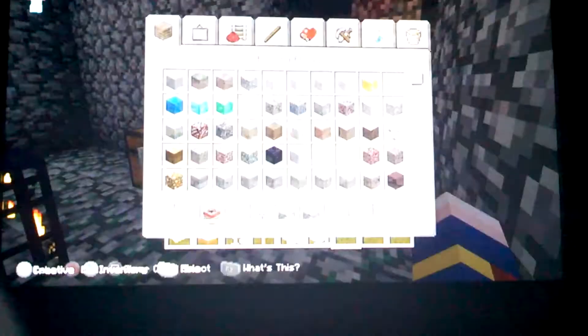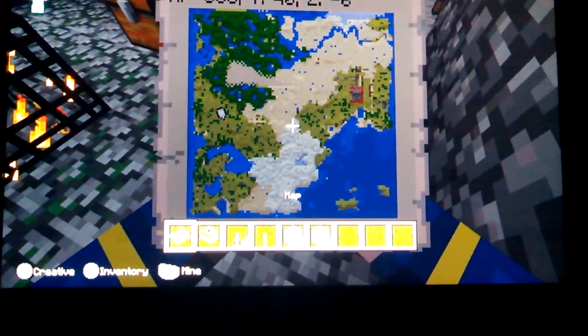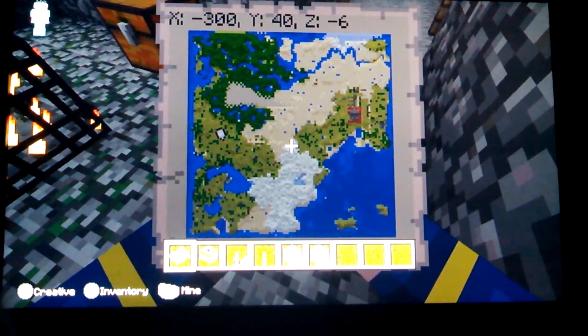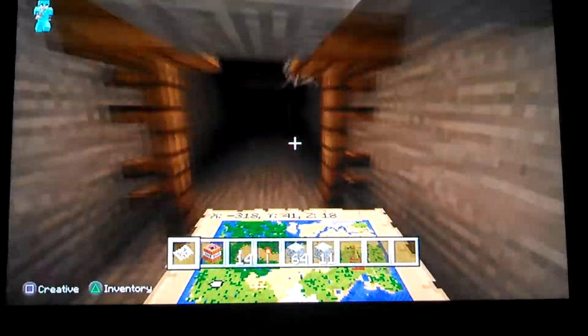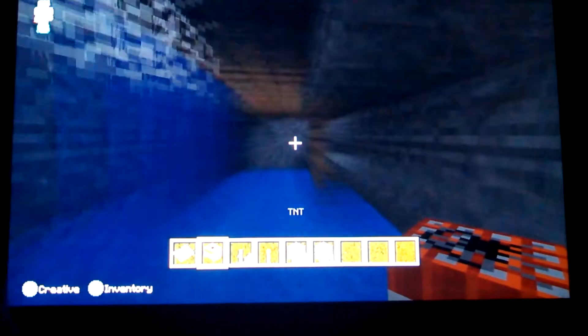If you guys want to find this location, this is the X and Y axis where you would usually find it: 300, 40, Z negative 6. This is just one part of the shaft — there are billions of parts to it. I wanted to share this moment with you guys because you guys are my subscribers and I think you guys should see something this beautiful.